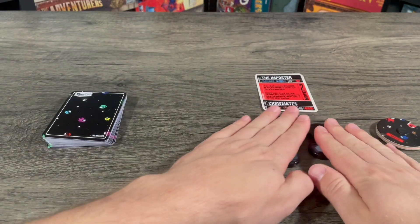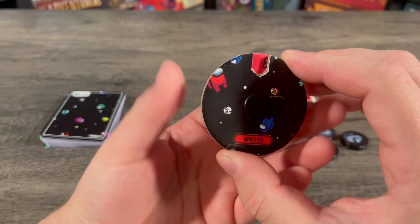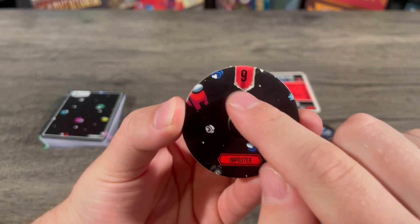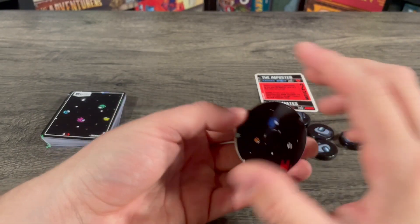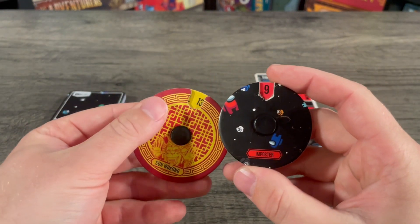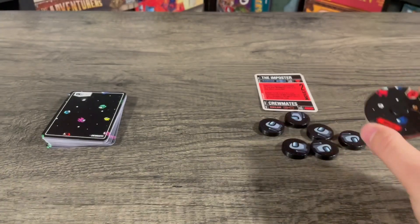A little bit tricky, but let's look at the cards. Before we do, let's look at that health dial. I think I'm getting a little bit better at making these. It's a little hard to do the diamond pattern on the bottom, but it looks and feels like a regular health dial — a little smaller than the actual game ones, but when you're playing, you can't tell. It looks pretty great.